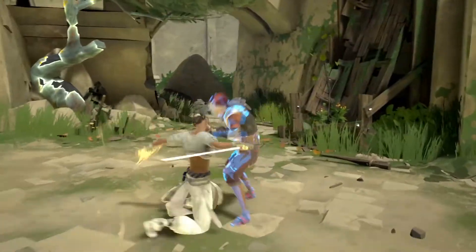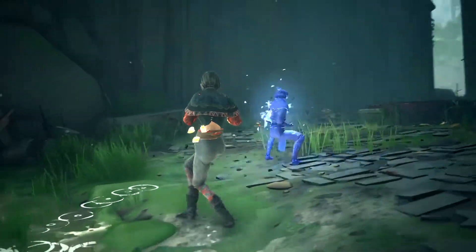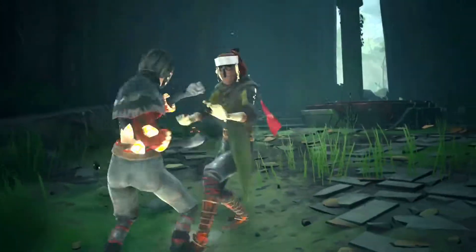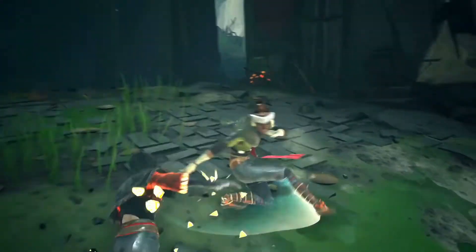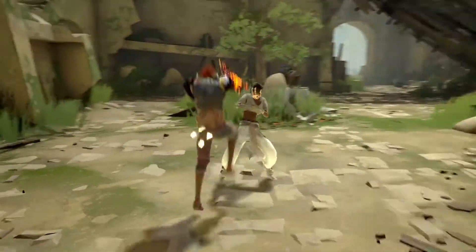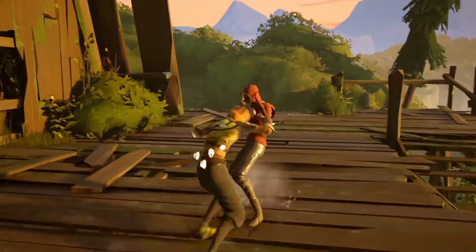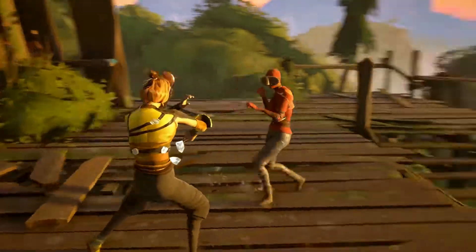The energy within the Tension Shards can be channelled with devastating results. Prospects and Absolvers can learn new powers and carefully choose which to equip as they head into battle — ranging from healing damage taken mid-battle to draining your opponent's stamina.